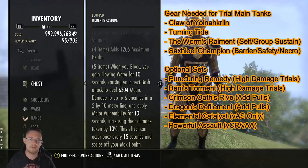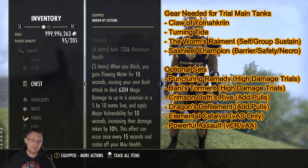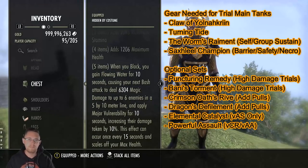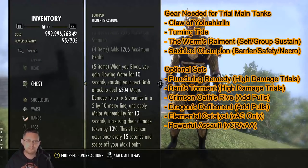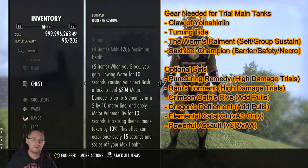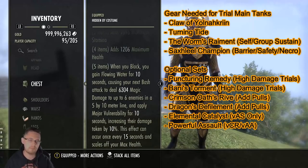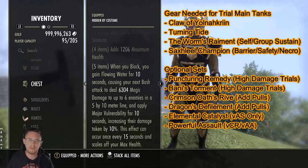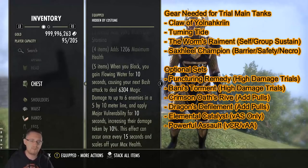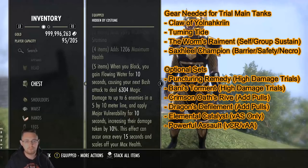By combining Turning Tide with Nazare, you can get virtually 100% uptime of Major Vulnerability if you time it right - block, bash, proc it, and when it comes around again do the same then cast your Warhorn. This works brilliantly in VSS: when the Dragon lands, block an attack, bash, horn - you get Major Vulnerability the entire time the Dragon's on the ground. In Asylum Sanctorum it can be tricky to proc because the boss takes so long to hit you.